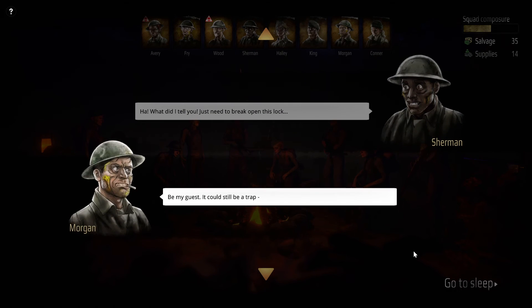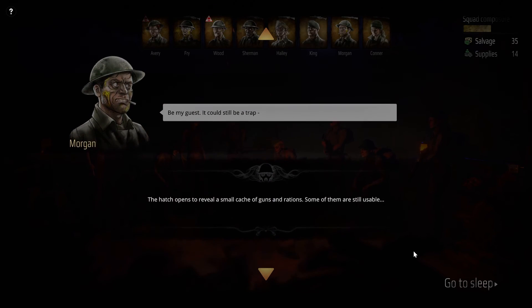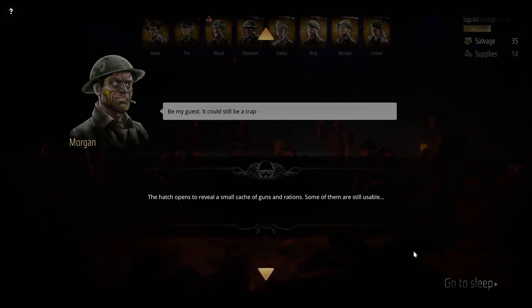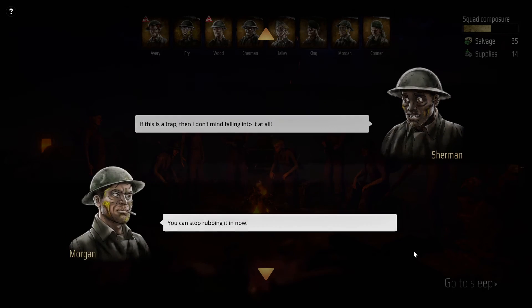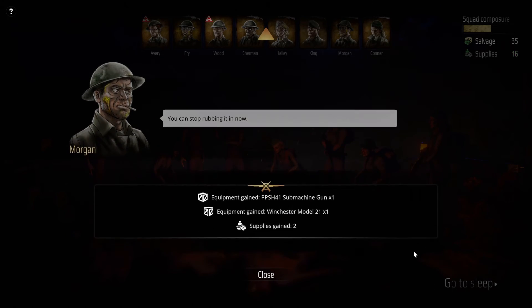Those are some top-notch supplies the old bag left us. I can't wait to wail on the enemy with that high-quality rotten wood. Maybe there's something under the pile — help me move it aside. The pair clear the pile to find a crude hatch in the ground. Just need to break open this lock. It could still be a trap. The hatch opens to reveal a small cache of guns and rations. Some of them are still useful. If this is a trap, I don't mind falling into it at all.